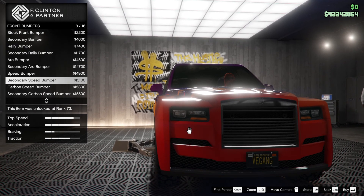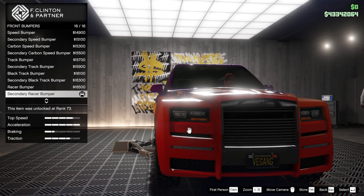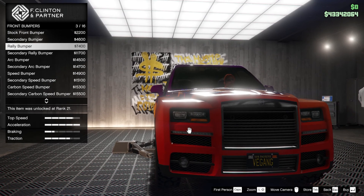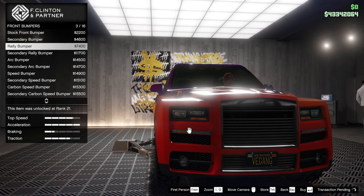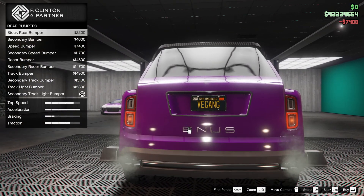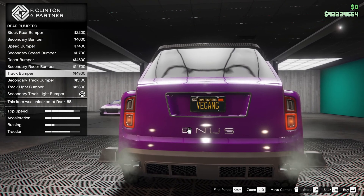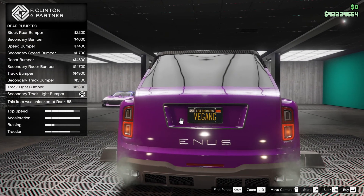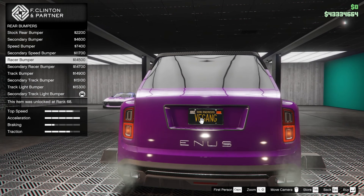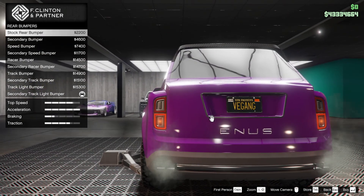Rally bumper looks good. I like the bumpers with lights — what can I say, even if they don't work? Let's get the secondary rally bumper — actually, let's just go with rally bumper. We're going to swap to that rear bumper. We've got a secondary track light bumper — let's have a look. Speed bumper, rally bumper anyone? I quite like what I've done actually because I've got the colours going up there, but it's probably a bit wrong. You probably want a speed bumper, secondary bumper — we want a stock bumper.